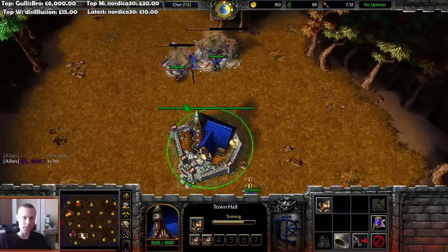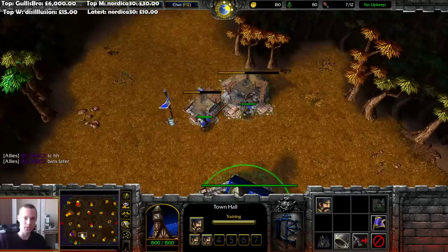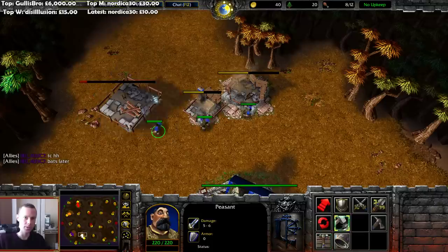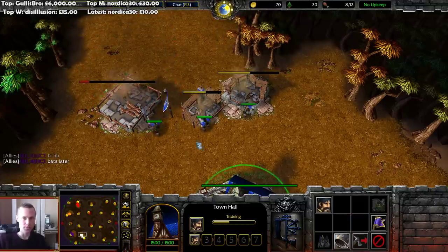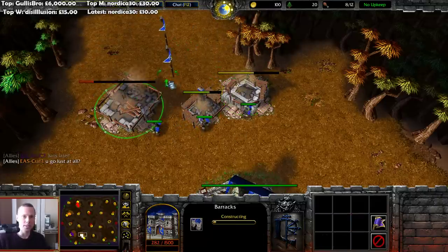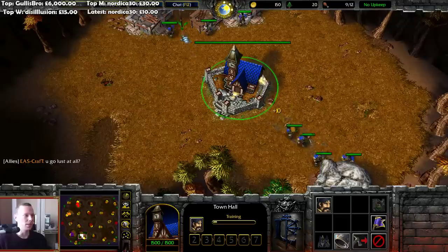So we're going Paladin here into Gyrocopters, but we're going to want to get an expansion fast. Gyrocopters are very wood heavy, so I don't know if there's a shredder on this map, but there will certainly be a lot of trees to chop down if need be, and I definitely need gold. We'll get the gold mine filled up.